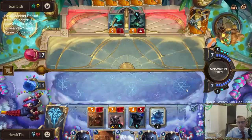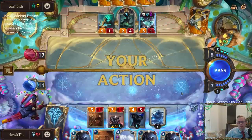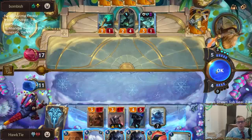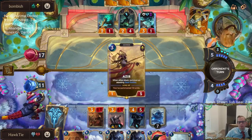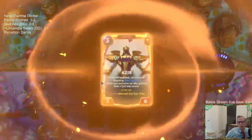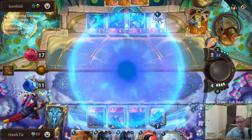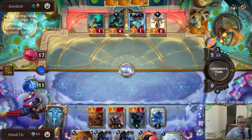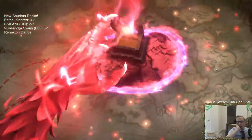Let's get the countdown started. So I heard you want to draw two cards — that'd be a lot of Drain. I don't love where this is at. This forces them to attack with either Azir or Neverglade Collector.